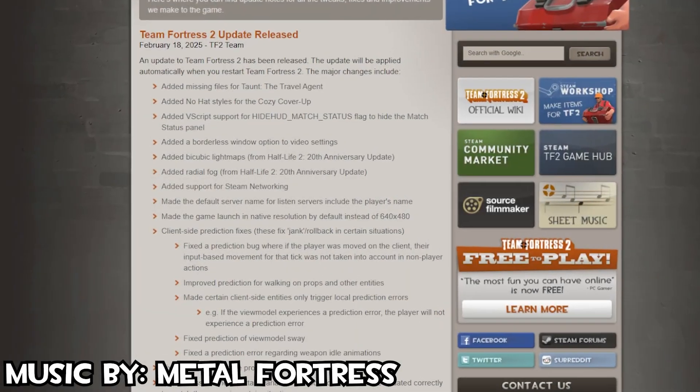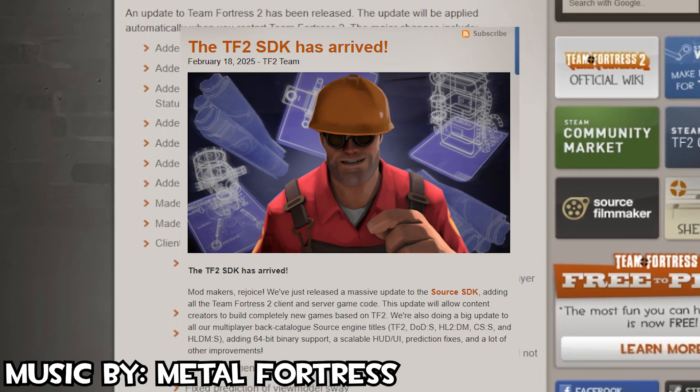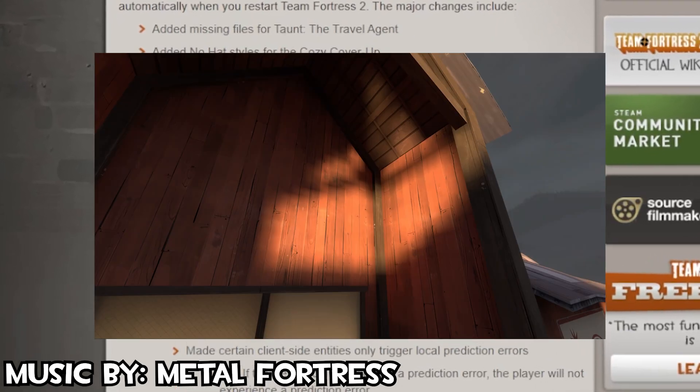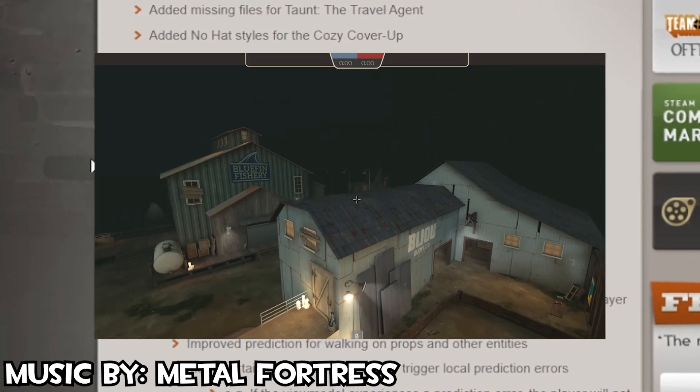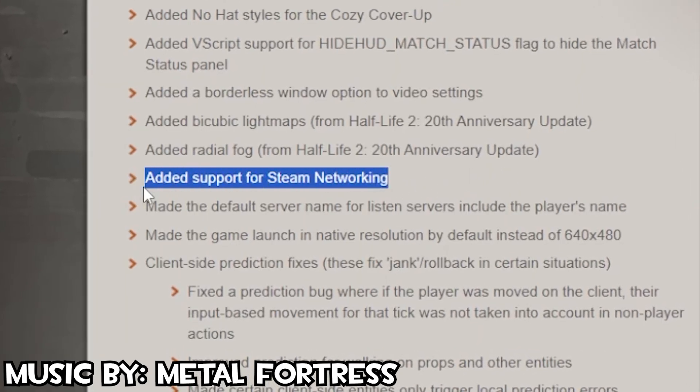With the February 18th update to TF2, lost in the shuffle of a lot of crazy news — including the 2013 SDK updating with TF2, the new bicubic shadow filtering, fancy new fog options, and a pile of other goodies — there was a line stating: added support for Steam networking.